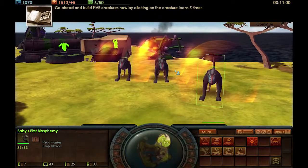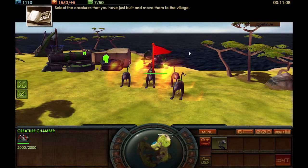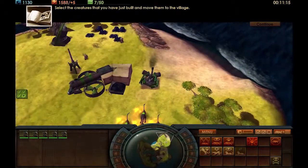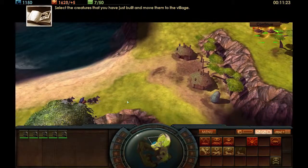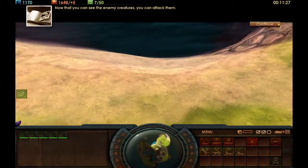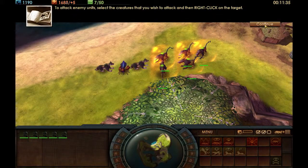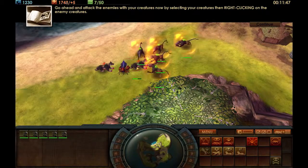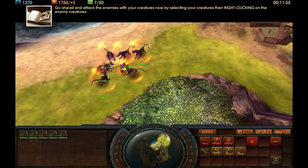As you can see, the game has a lot of personal customization and many systems you can experiment with. Select the creatures you've just built and move them to the village. There's a lot of personal customization, and once we get into the campaign you'll get to see more about how you can twist and warp things to your liking. Now that you can see the enemy creatures, you can attack them. To attack enemy units, select the creatures you wish to attack, then right-click on the target. That one there is a Cobra and Lobster mix, and I think these are Coyote and something.